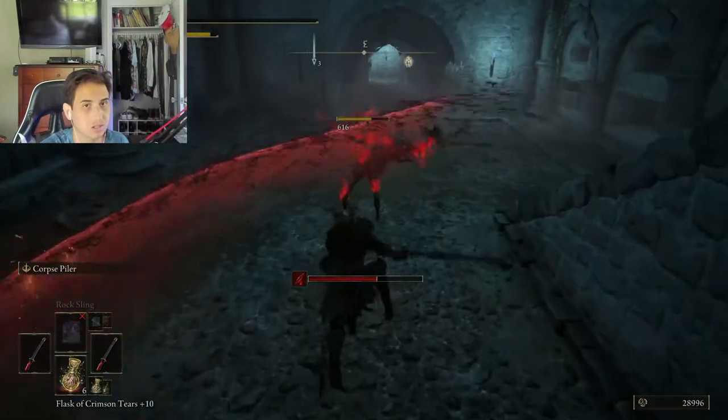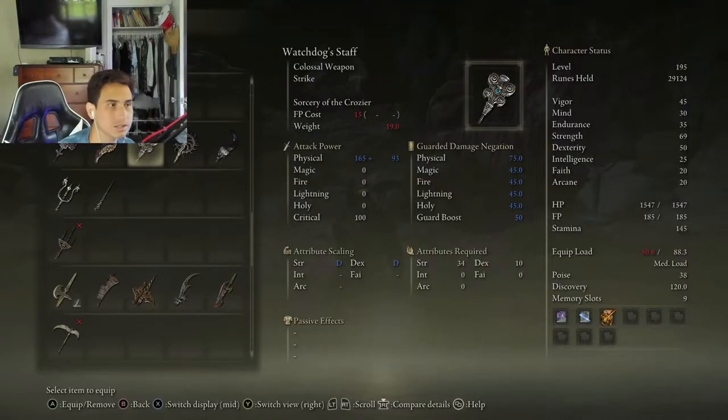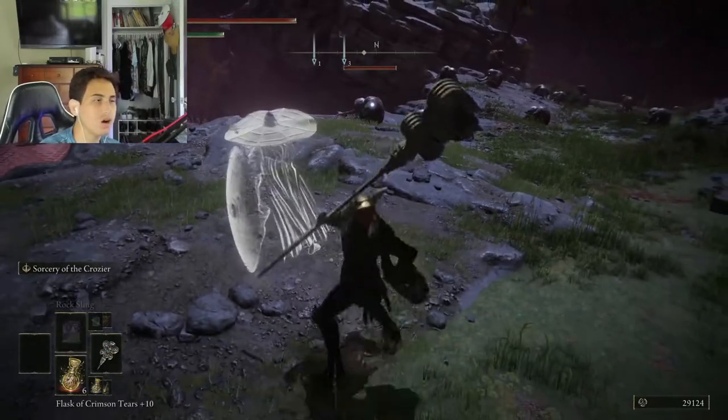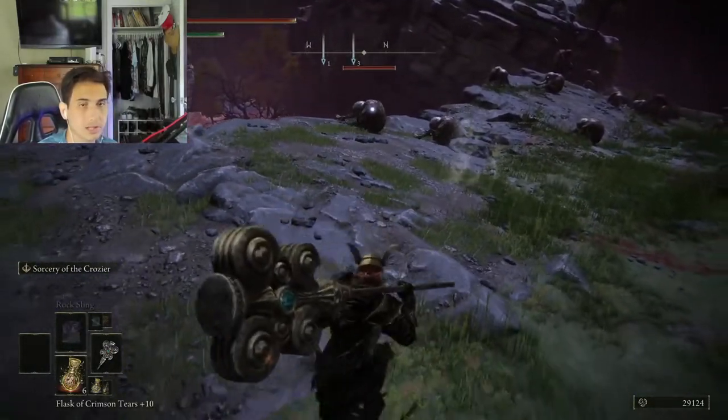Now I'm going to show you what the Watchdog Staff is all about. Here we have the Watchdog Staff. It requires 34 strength and 10 dex. LB or L1 is to punch, because I have nothing in that hand.